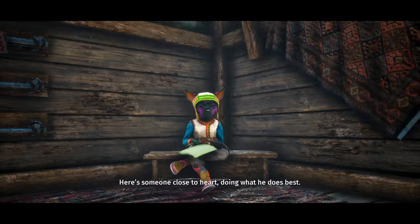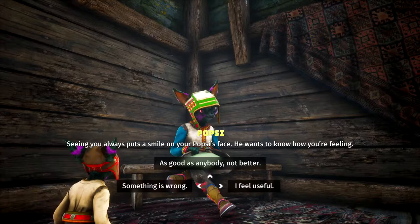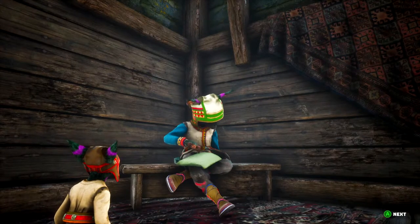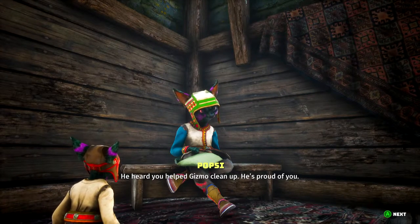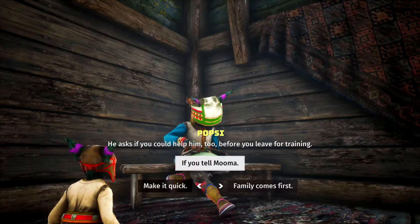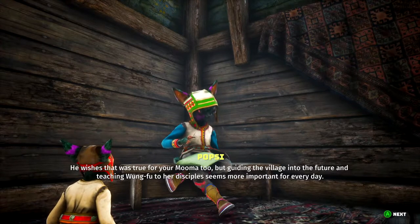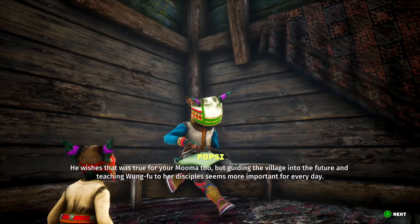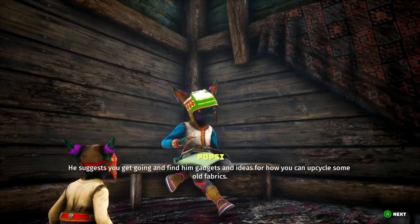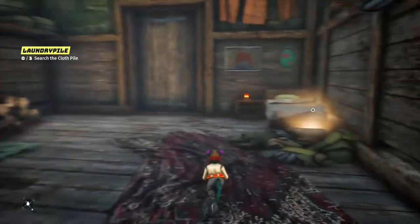He is someone close to heart doing what he does best. 'Seeing you always puts a smile on your Popsie's face.' He wants to know how you're feeling. Popsie's in here doing tailoring while mom's out fighting people. He heard you helped Gizmo clean up — he's proud of you. He asks if you could help him before you leave for training. He wishes that was true for your Moomer too, but guiding the village and teaching Wong Fu to her disciples seems more important every day. He suggests you go find him gadgets and ideas for how you can upcycle some old fabrics. So I guess we're going to upgrade some clothing, apparently.